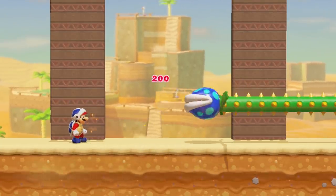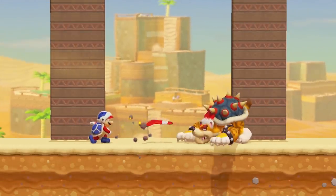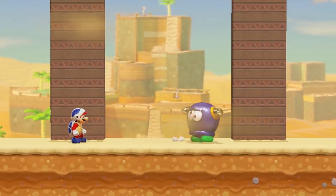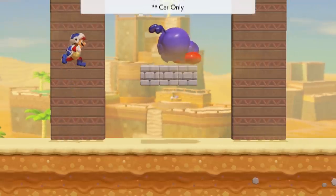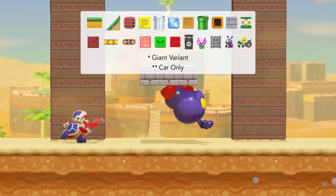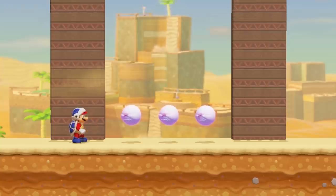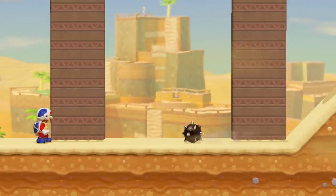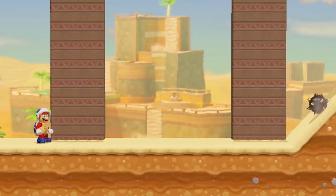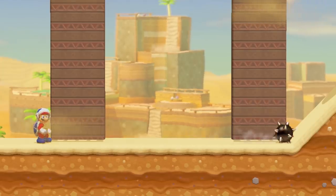A Boomerang will deal damage and bounce off of a Piranha Creeper, Boom Boom, Pom Pom, and Meowser. A Boomerang that hits a Bully will bounce off of it and push the Bully back a few tiles. A Boomerang does not affect the following course parts shown on screen, either simply bouncing off of them or just traveling right through them. A Boomerang that hits a Spike Ball will bounce off of it, but cause the Spike Ball to be flicked upwards into the air a few tiles, begin moving in the opposite direction it was hit from, and begin moving at its default speed.